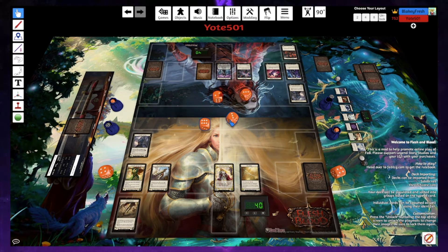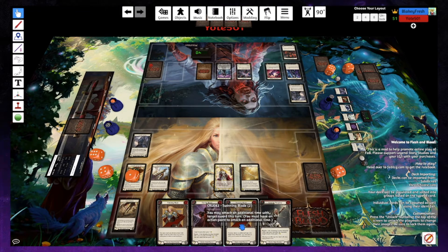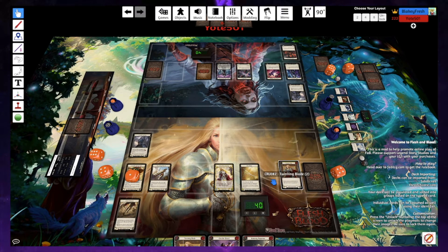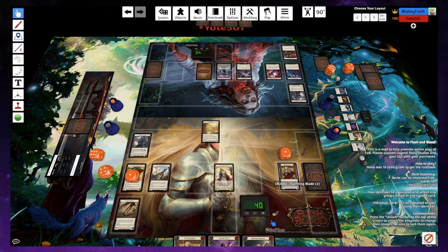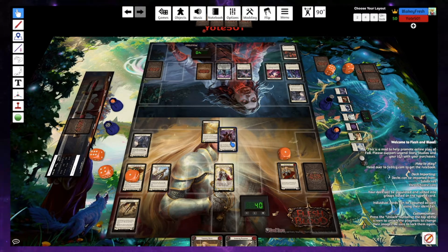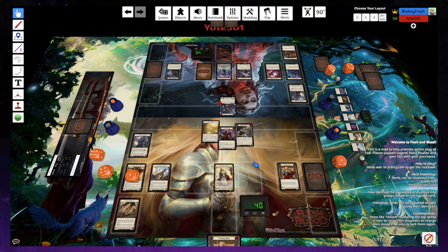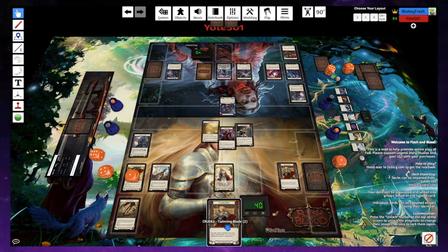Looks like nine for me — I'll just turn and burn and go first. Sounds good, I'll tick tunic when I draw up. I'll pitch a Twinning Blade and Dawn Blade for three. No block reaction — we're making five. I'll block six, then buff it to eight. I'll take two, then arsenal and pass.